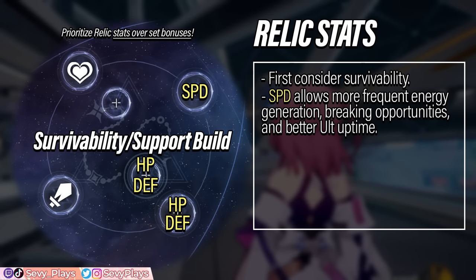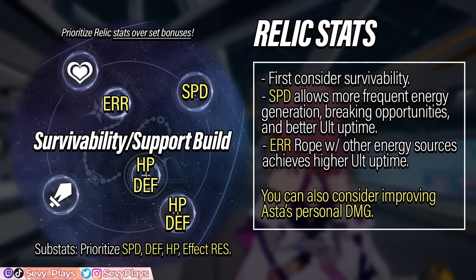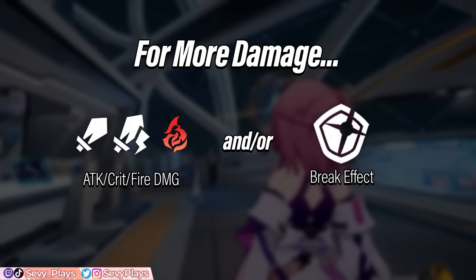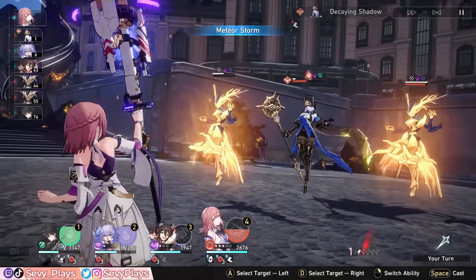The planar sphere will also go for either HP or defense. For the link rope, you really want energy regeneration rate (ERR). Combining an ERR rope with other energy boosting sources like certain light cones and her Eidolons will help her get closer to achieving more consistent, and even possibly permanent, uptime on her ultimate buff. For her substats, you're mainly looking for speed, defense, and HP. Effect resistance is also not bad to reduce the chances of her being disabled. Now we can consider stats that add to her damage — there are two routes: attack, crit, and damage bonus stats, or instead going for break effect.